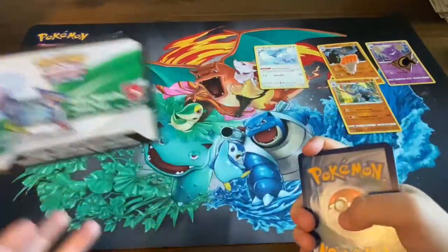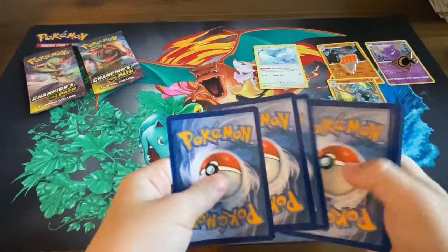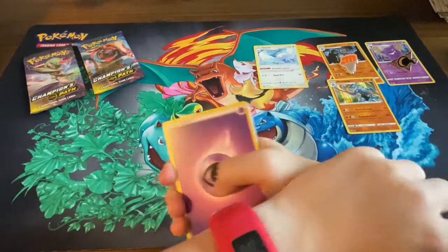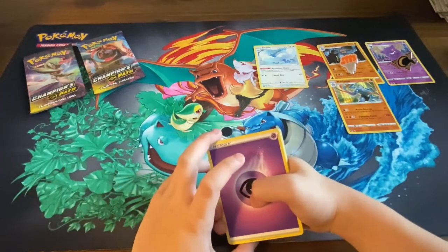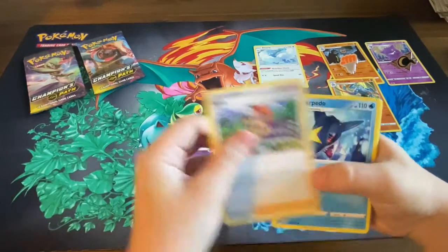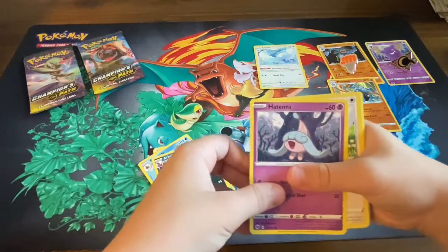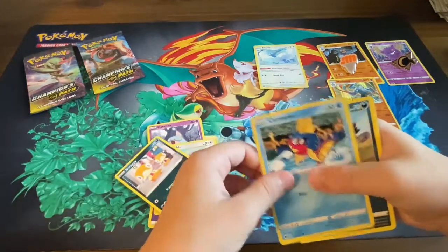It's a rainy Saturday morning — I had a soccer game canceled so we thought hey, we'll do a Champions Path opening! And what did you have to do to get the Champions Path box this morning? A scavenger hunt — like a 10-step scavenger hunt! Yeah, we incorporated stuff all around the backyard. Pack three cards include Arbok, Helioptile, Squabble, Scraggy, and another Carvanha.